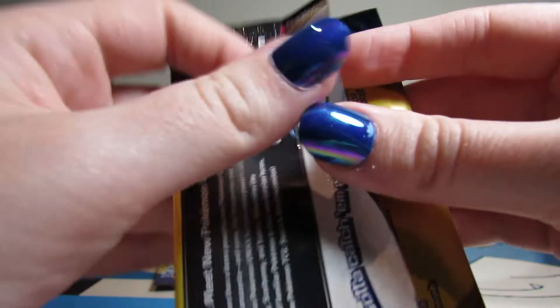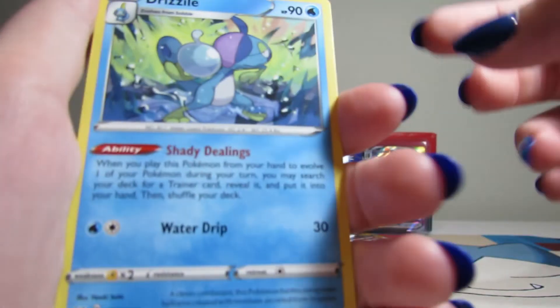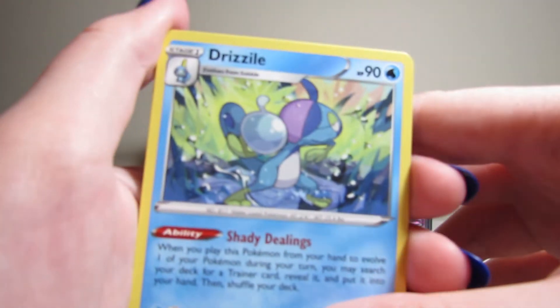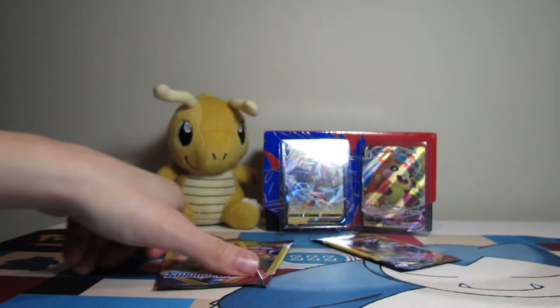Second to last pack — let's finish strong. Angry Snorlax. Skorupi. Drizzile — I can't tell if that's a different artwork than the other one we pulled. I think it might be. Skorupi and Clobbopus. Nothing crazy.